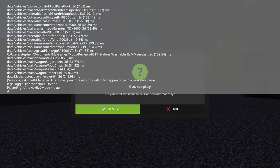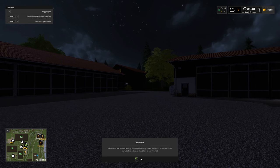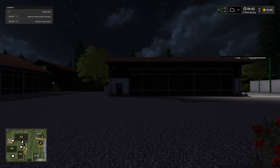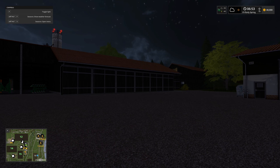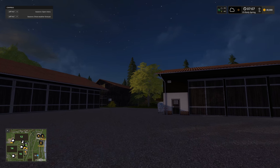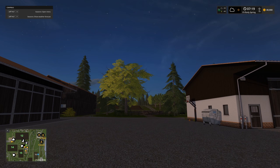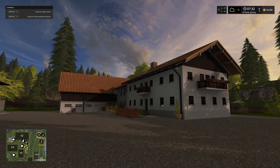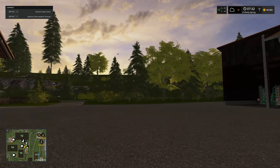Turning on flight mode to look around from the air. Starting in Spring - everything's loaded. It's dark so boosting the time to get daylight. We're on the farm and it looks very different from standard Goldcrest. We can already see signs of the Seasons mod - the deciduous trees are a lighter green shade.